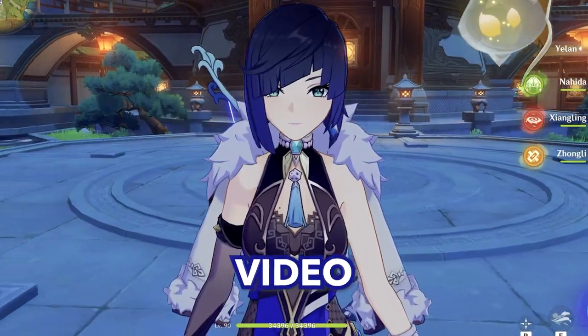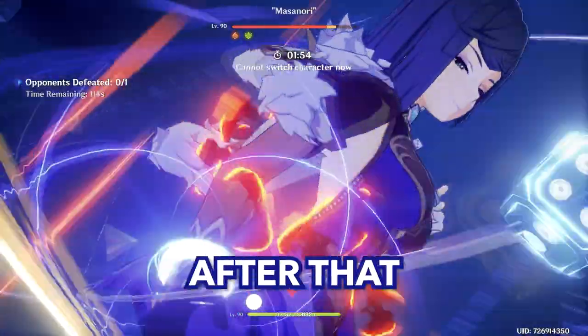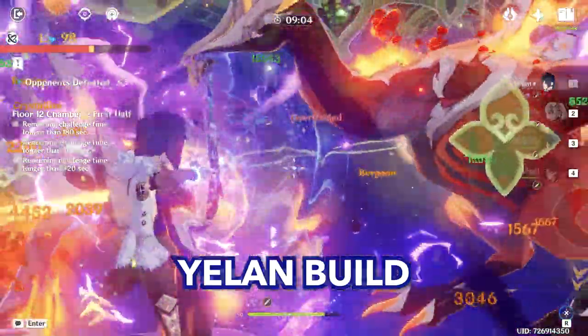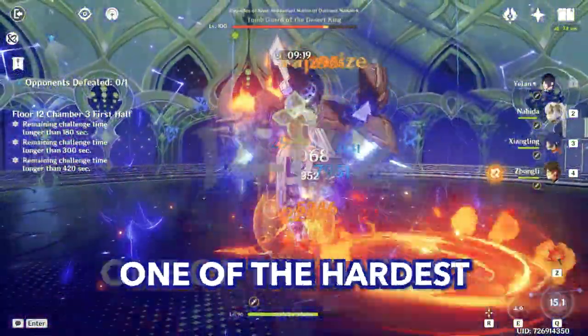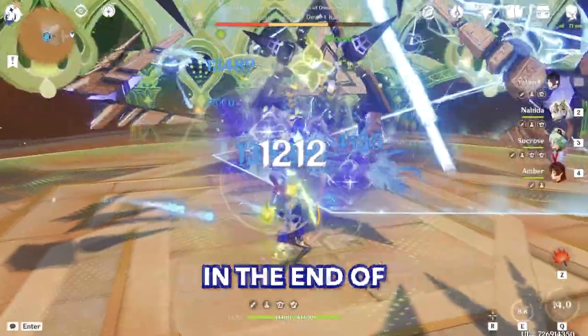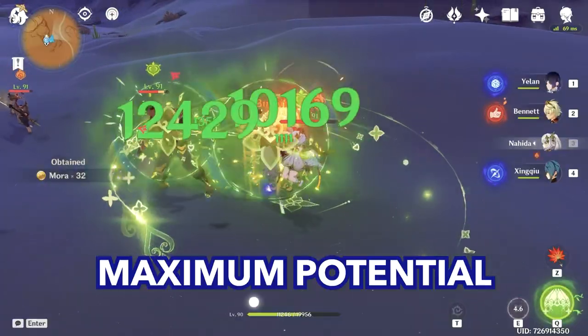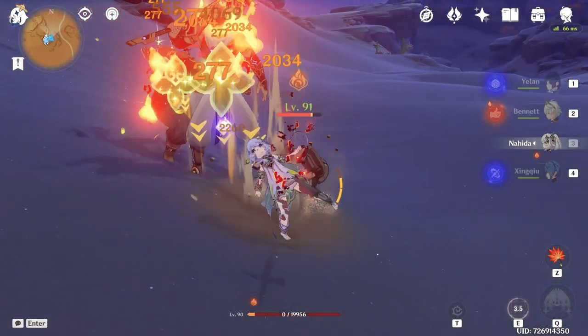Hello, and in today's video we will be pulling for Yelan. After that we will make a main DPS Vaporize Yelan build, and we will use this build to conquer one of the hardest Spiral Abyss. At the end of the video we will skyrocket her damage just to see her maximum potential. Let's go.